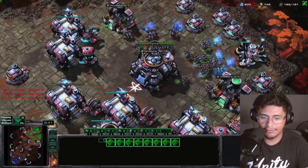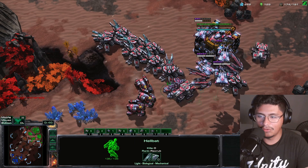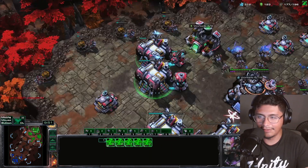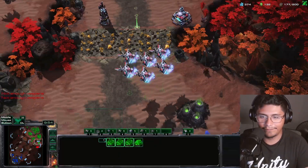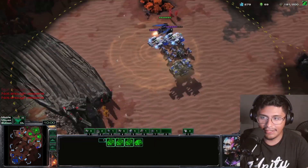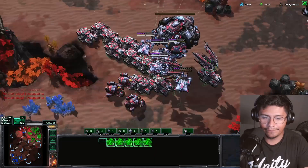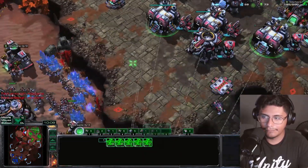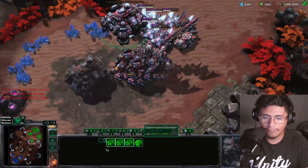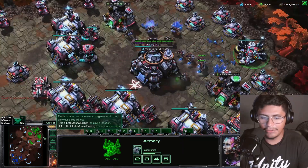I think he's missing medivacs. Also the cool thing about the medivac drop thing with the hellbats is that you can also react to doom drops pretty easily, because you actually have something portable that flies around. Killing that is fantastic — we can see sort of a little thing going on there. Let's move forward here, and then we are definitely gonna do a push, so don't worry.